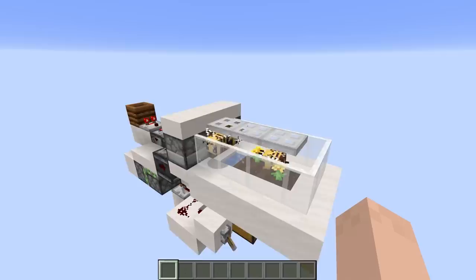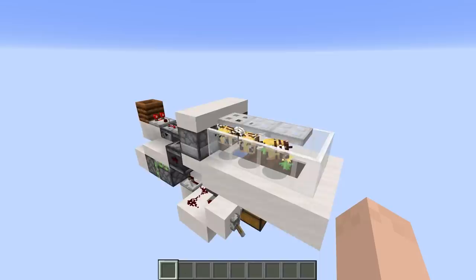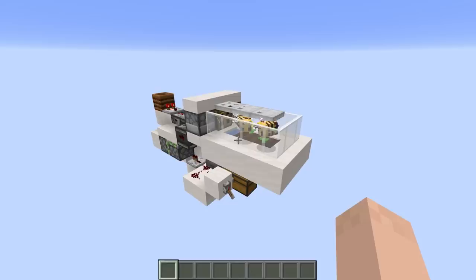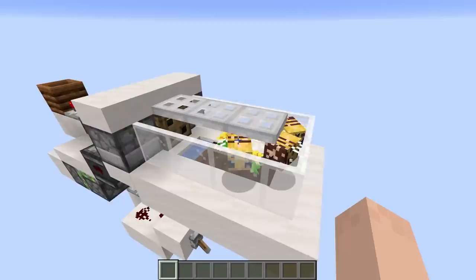We can switch between the honeycombs and the honey bottles. We are currently on snapshot 19w35a and my guess is that in the future as 1.15 actually comes out, we're going to see honeycombs being used for a lot more. Right now you can pretty much just craft the beehives, but honey bottles are actually pretty useful — they restore 2 or 3 hunger bars and give you 9.6 saturation, so it's a useful treat to carry in your inventory.